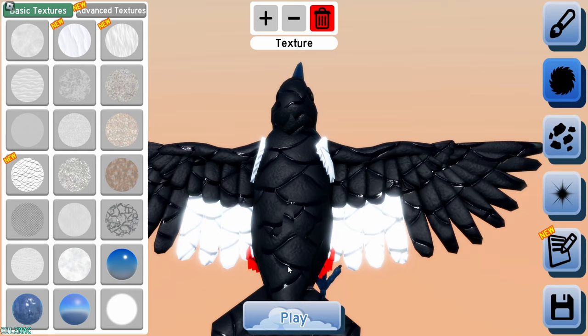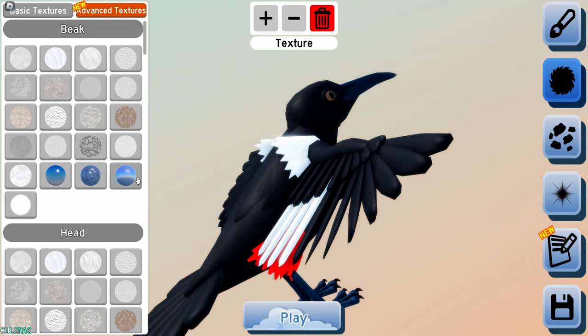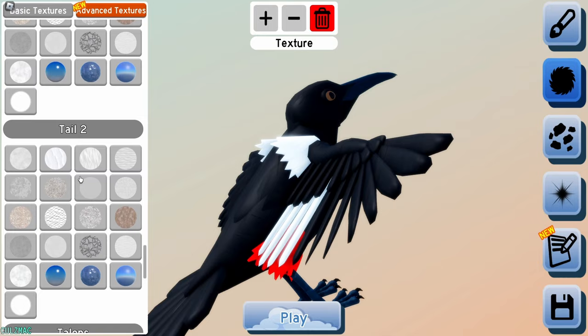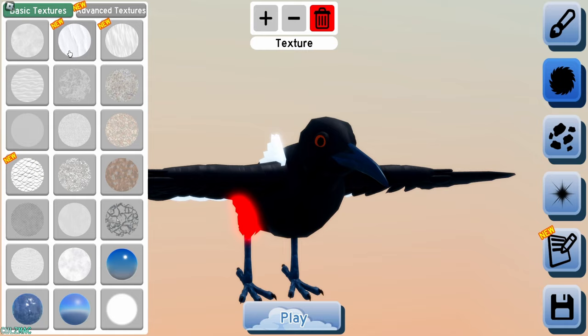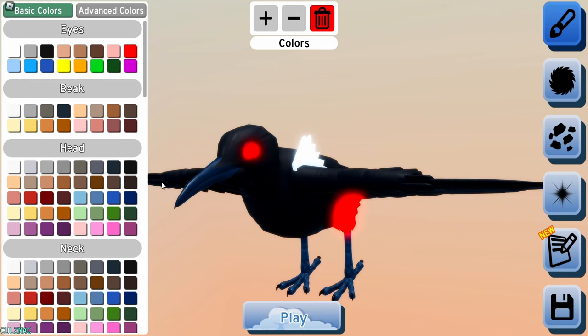Advanced textures — so we can do the beak, the head, the neck, chest, body — we can do each part now. Where's neon? Eyes. My eyes are not neon. Let's see, I gotta make it like — there we go. So we can have neon eyes now as a texture. You just go to advance, all the way down, and then eyes.